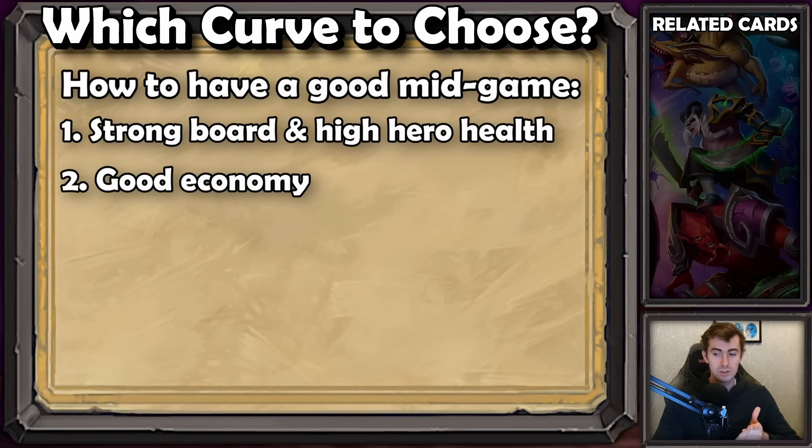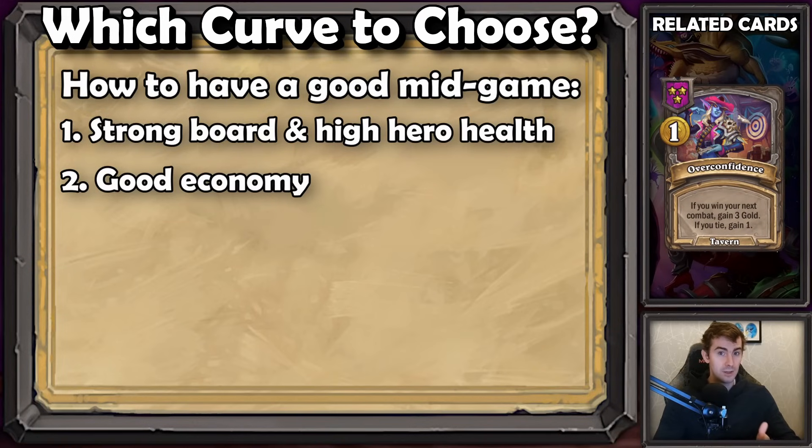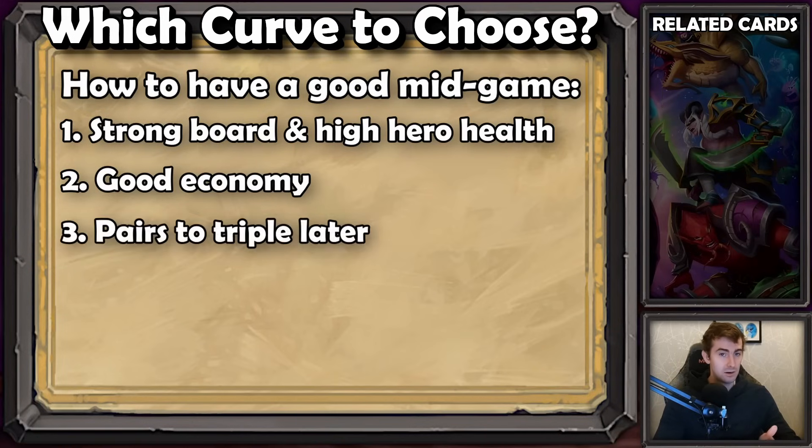The other factor is economy — how much gold have you saved? How many units do you have on your board after your eight gold turn? Were you able to squeeze in a little extra buy here and there? Were you able to use an overconfidence and win the round and have a lot of extra money on that nine gold turn to have much more impact? And the last one is pairs. Do you have pairs? Do you have multiple pairs? Are they good pairs? Do you want to triple this unit? If you have the pairs, that significantly increases your chance to find early direction in a game, which is always helpful. Being able to get a high tier unit ahead of your opponents is going to drastically increase the chance that you can win that lobby. So with that in mind, let's talk about which curve is correct in which situation.